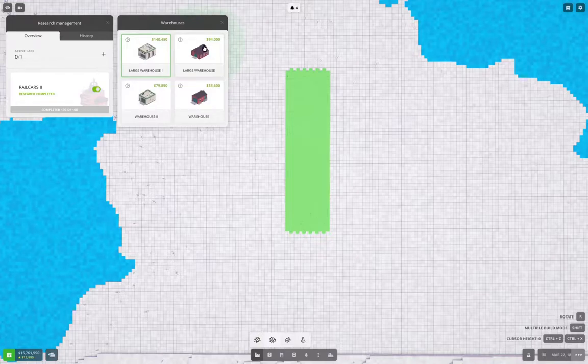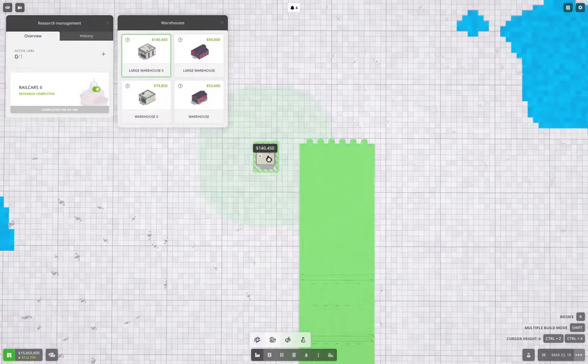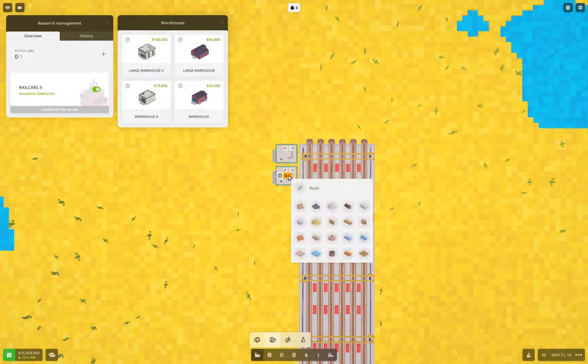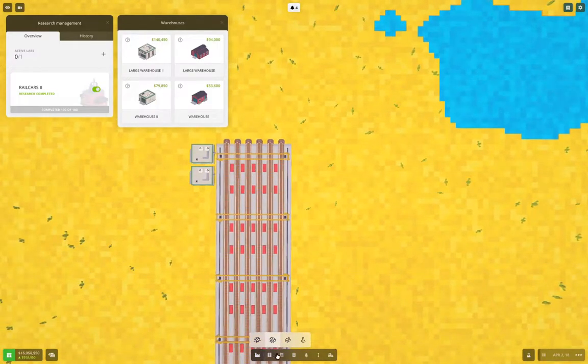I'm going to drop in a large warehouse over here - a couple of those. I'll rejig the warehouses later, so this one will be iron and this will be copper. We're also going to add another station which is going to handle coal and sand - I'll go with four tracks on that.